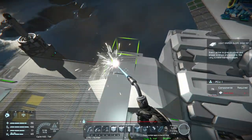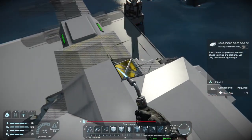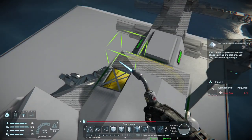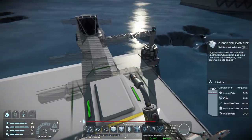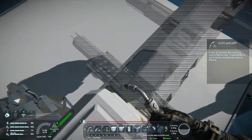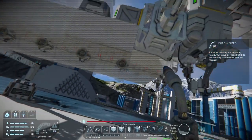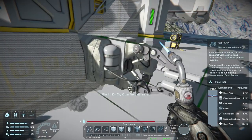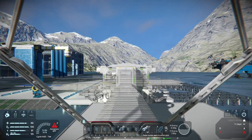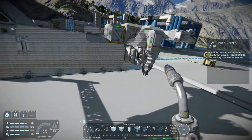These top blocks here are really just cosmetic and to prevent any damage that might happen to the top, say if you miss a stone and it hits the top of this machine. After the welders are built, I go in and make sure that they're cycled off so if we fly around them, it doesn't take us out.